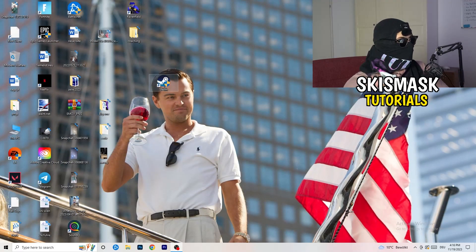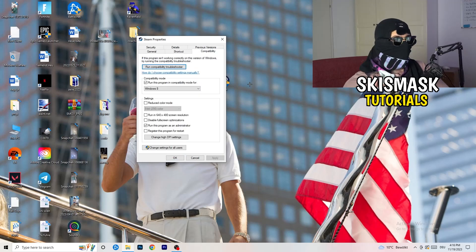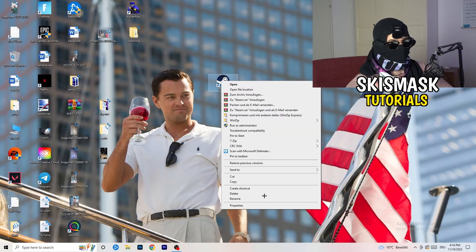Once finished with Settings, right-click your launcher — for me it's Steam — go to Properties, then the Compatibility tab. Enable 'Run this program in compatibility mode' for the latest Windows version (for me, Windows 8). Disable 'Reduce color mode,' disable 'Full screen optimizations,' and enable 'Run this program as an administrator.' Click Apply and OK, then restart your PC. Do the same for your game's shortcut.